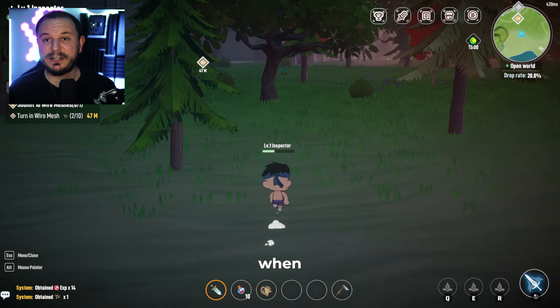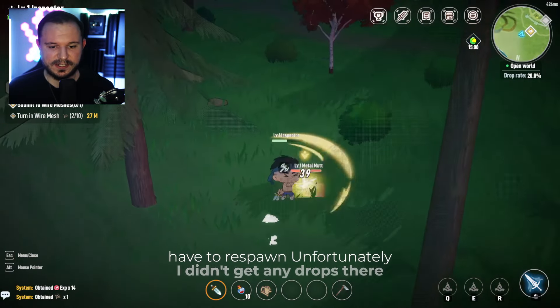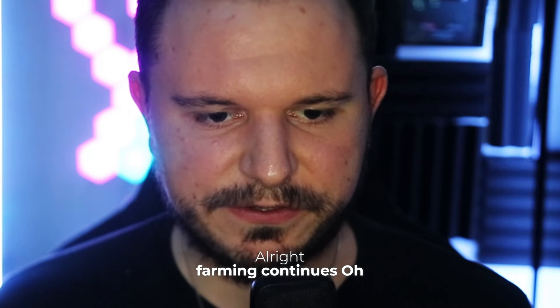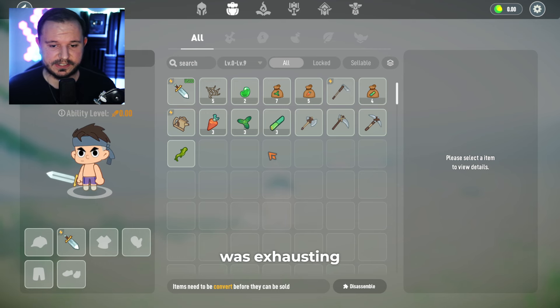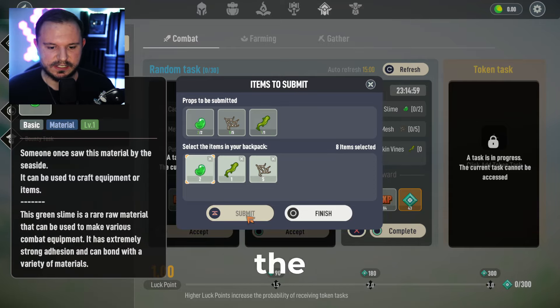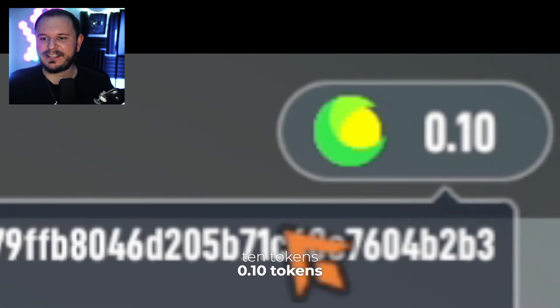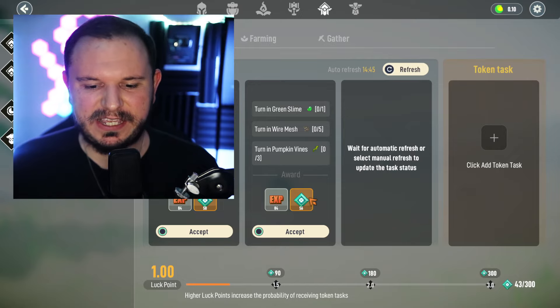Back on my hunt. When you die, someone can revive you. If they don't revive you, you have to respawn. Unfortunately I didn't get any drops there. Farming continues. This was exhausting, but we got it — let's complete the quest. We got the vine, we got the mesh, we got the slime. Boom. And we got the 10 tokens — 0.10 tokens. Absolutely awesome. That's how easy it is.